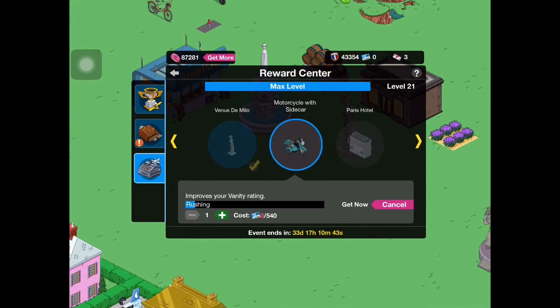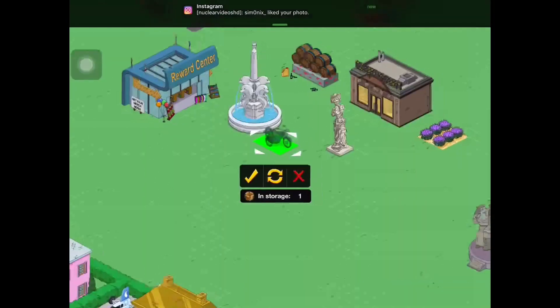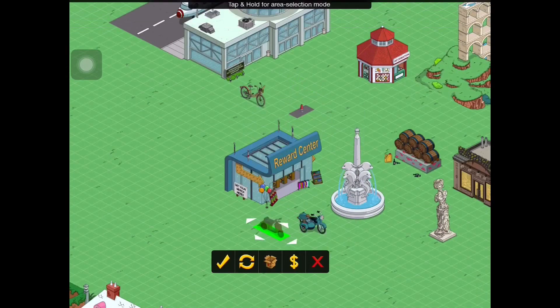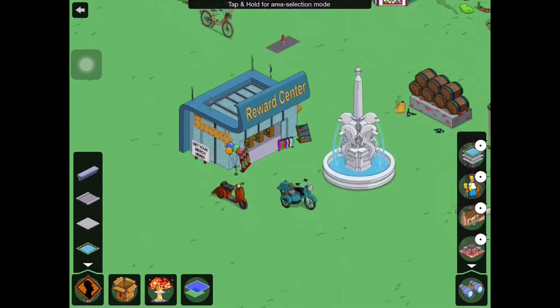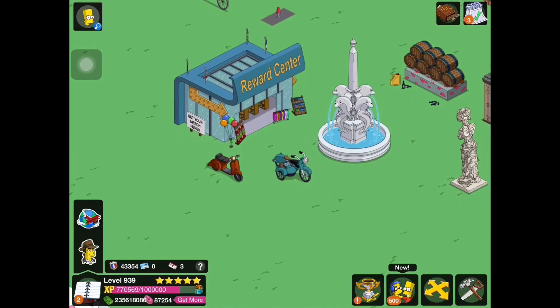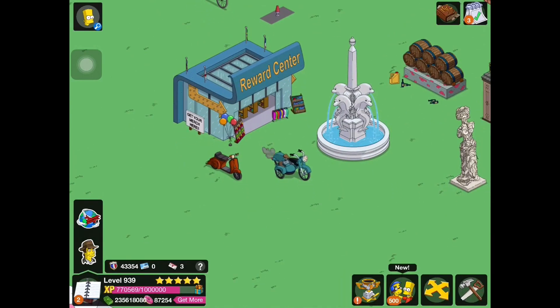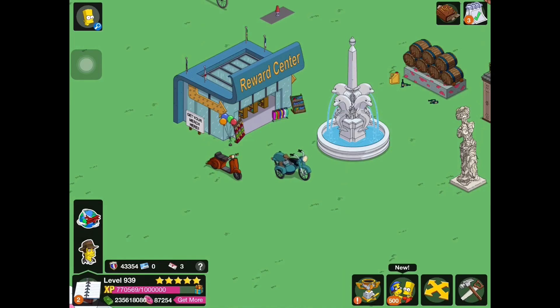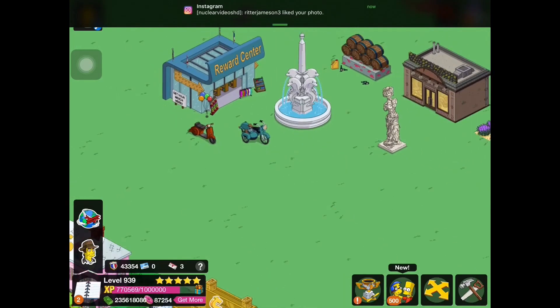So now we have the motorcycle with the sidecar. We're getting a lot of motorcycles and bikes in this update. I'll just put them side by side so we can compare — I'm sure it'll have the same sort of animation. When you click on it, some smoke comes out of the tailpipe and it kind of moves. It has an engine revving sound to it. Very standard.